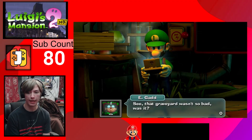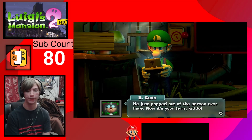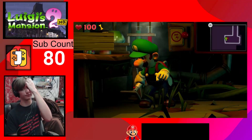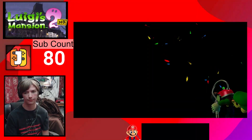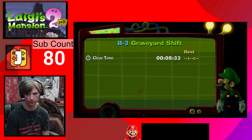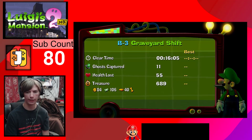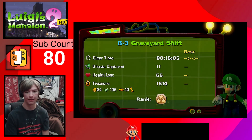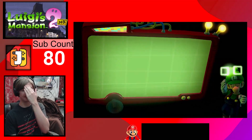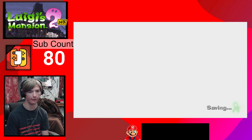Well done, my boy! See, that graveyard wasn't so bad, was it? Nice job capturing the three sisters and leading my Toad assistant to safety. He just popped out of the screen over here - now it's your turn, kiddo. All right, mission complete! See how long it took us - 16 minutes 11 seconds. Hopefully the treasure did it. Three-star rank, baby, let's go! That's how you do it - that's how you do it on this channel. We're all about that 100% life!